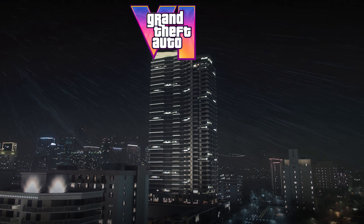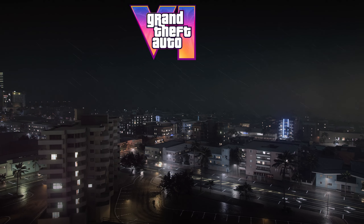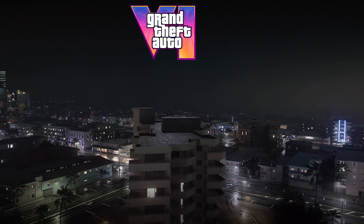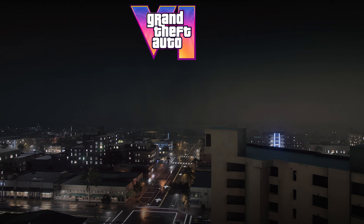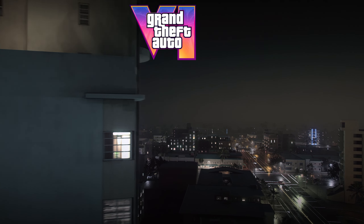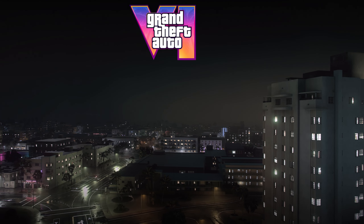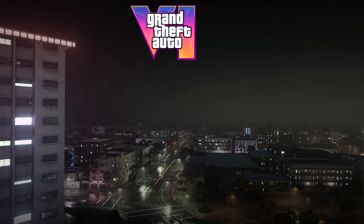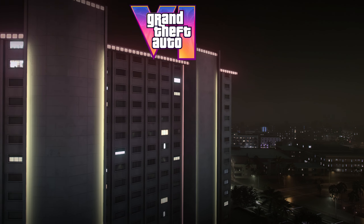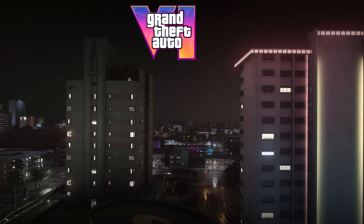Characters react to the weather realistically — they will put out umbrellas, wear raincoats or simply dash for cover. The ambient sound in GTA 6 during rainstorms is equally impressive. Listen closely: you will hear raindrops tapping on rooftops, drumming softly on car roofs and rustling through leaves. It's a symphony of nature and city life seamlessly blended. The city skyline transforms in the rain, puddles reflecting skyscrapers while distant thunder echoes through the streets, adding drama and tension to your adventures.